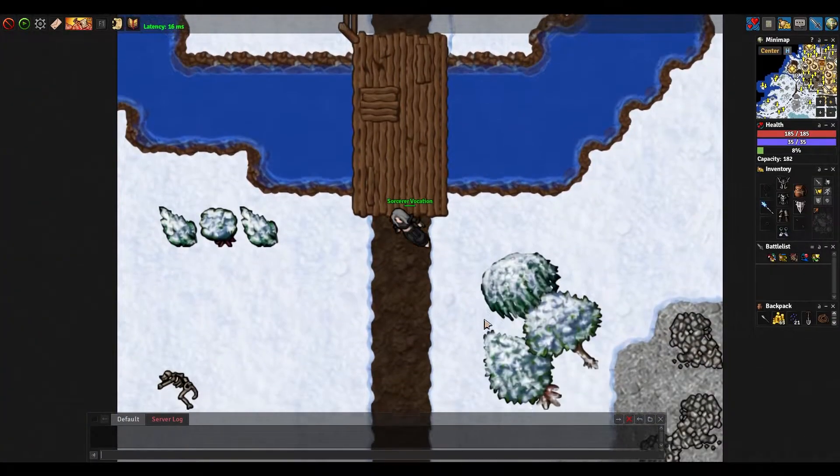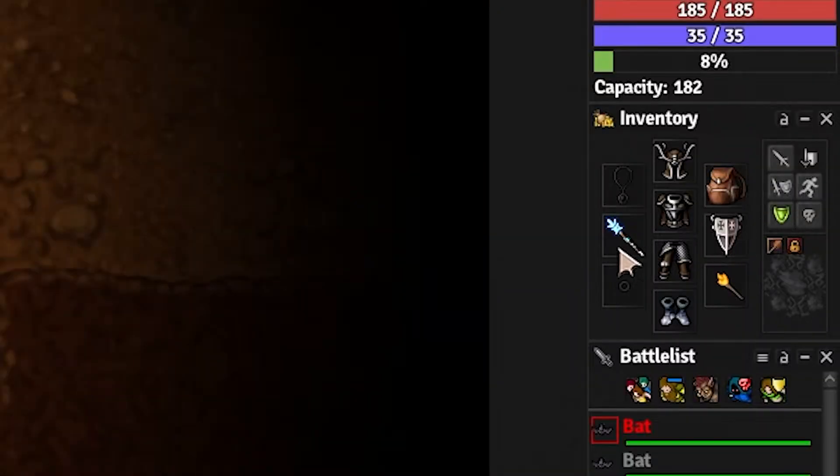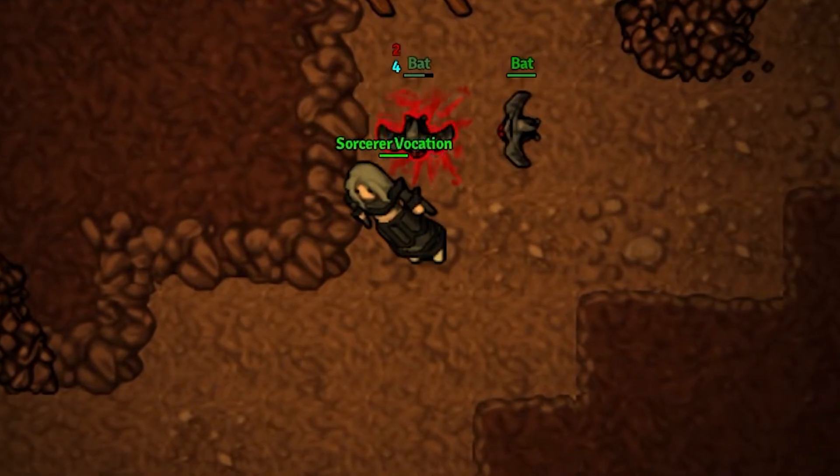There should be monsters near town. Once you find them, we're going to start using our wand. Right click on the wand and aim at the monster, then left click on the monster to start doing some damage.